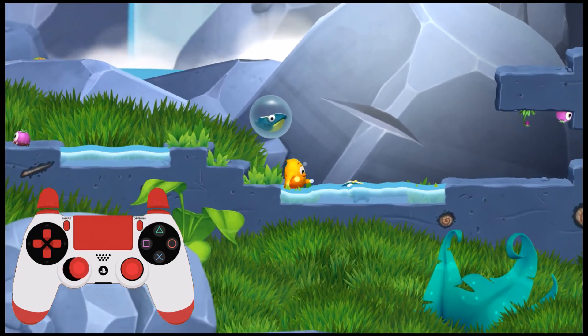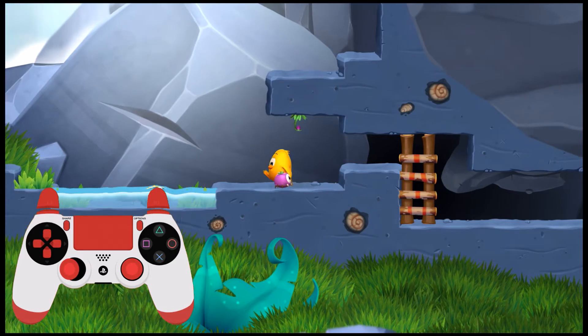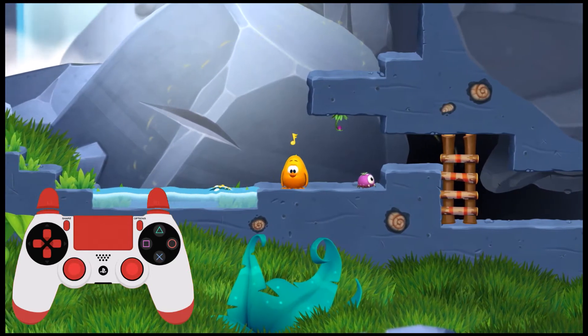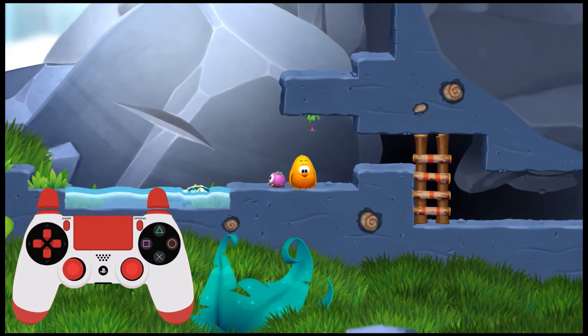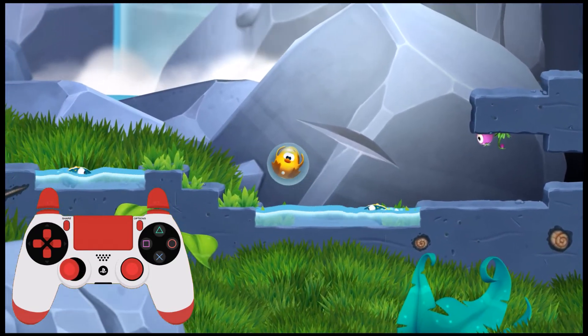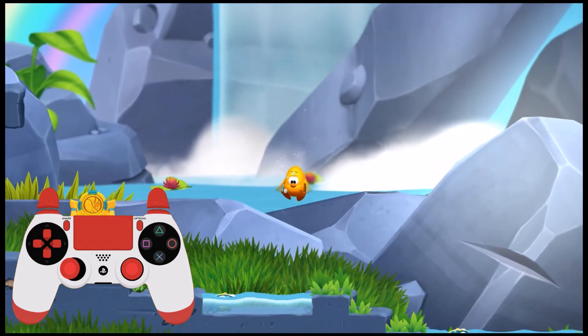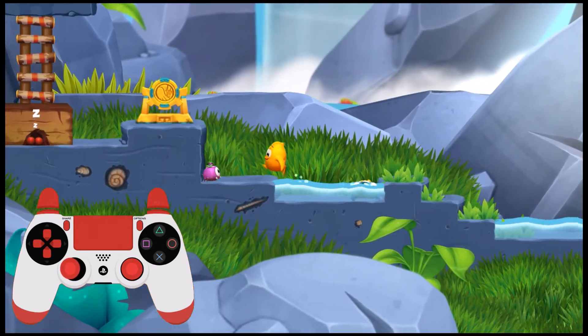Here at SpecialEffect, we're often looking for games that don't require too many inputs. Today we will be looking at Tokitori, a game that requires at least one joystick for player movement and two button presses for the stomp and whistle moves. The game is available on PlayStation 4, PC and Nintendo Wii U. In this video we will be looking at the controls for PlayStation 4.